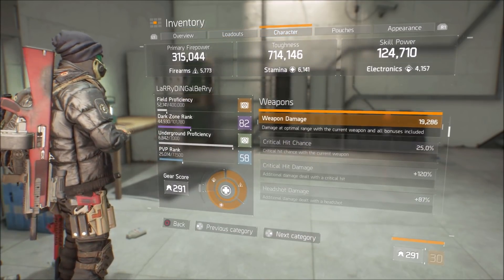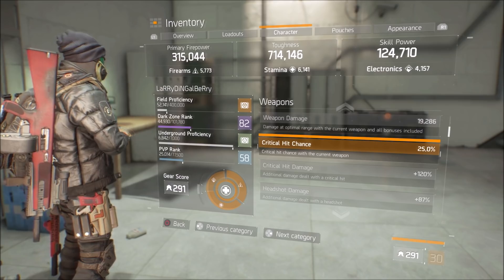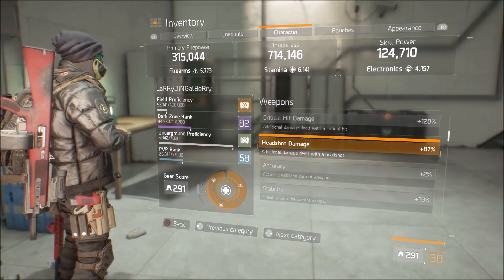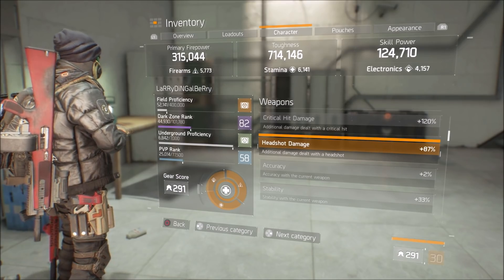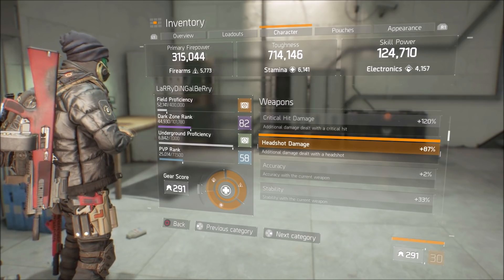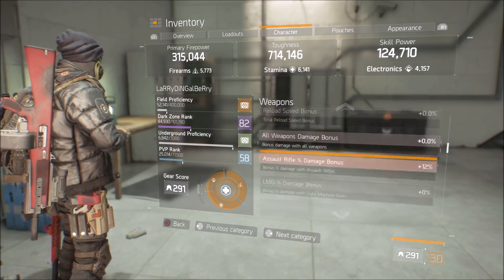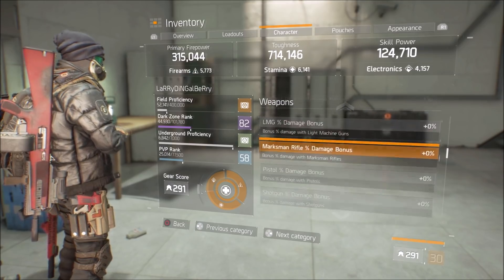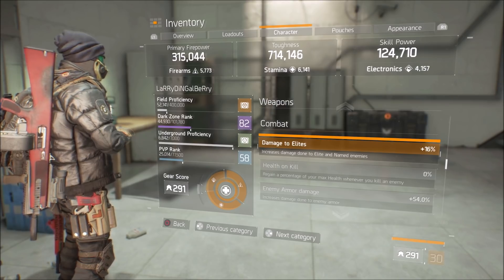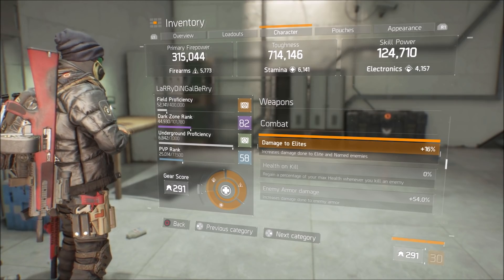Let's take a look at the character sheet to see how this all breaks down. We're going to be basically hitting for about 19,000 per bullet. The crit chance is not too good at 25, but with precision proc we're doing pretty good. Crit damage is 120, headshot is 87 — that's why I was saying stack that headshot damage, when you hit them in the face in PvE it really does make a huge difference. Assault rifle damage is 12, and damage to elites is 16 — could have been a little bit better.